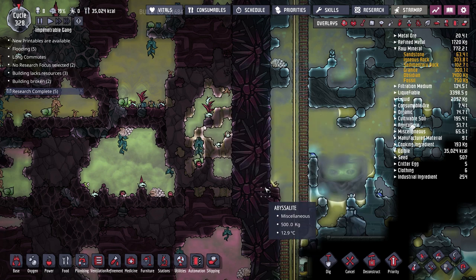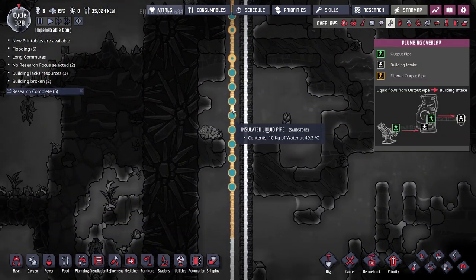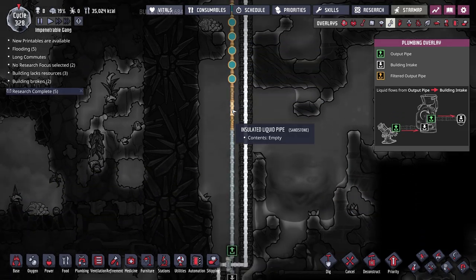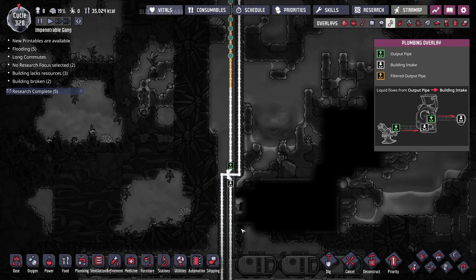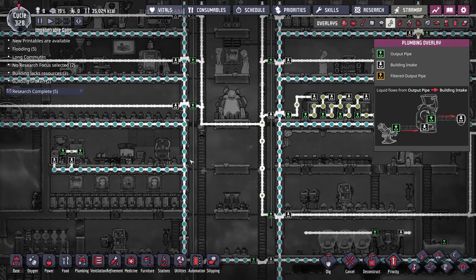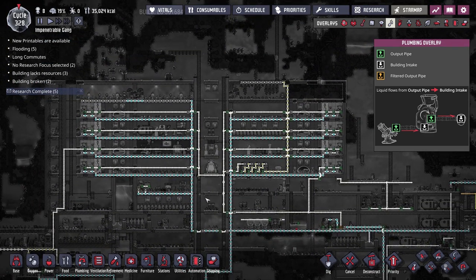Below zero it starts turning to ice, and once you have ice in a pipe it breaks because that's not the correct state to move through the pipe. So I've replaced some of these pipes with insulated pipe so the water doesn't absorb or release as much heat to its surroundings. The downside is the water down here is 51 degrees Celsius, so we're pumping semi-hot water into the base.